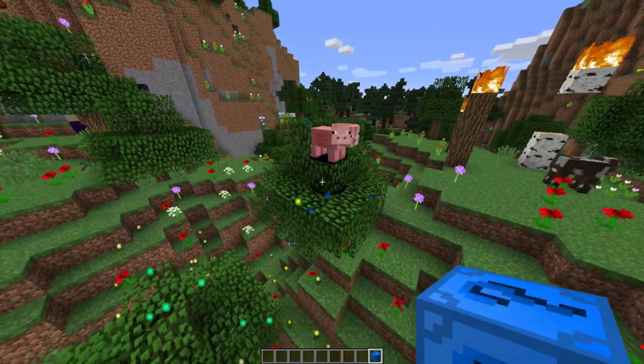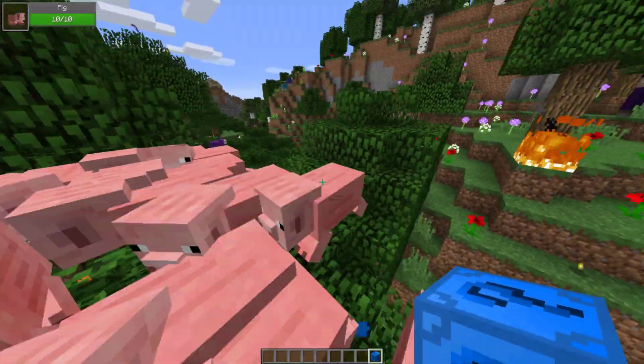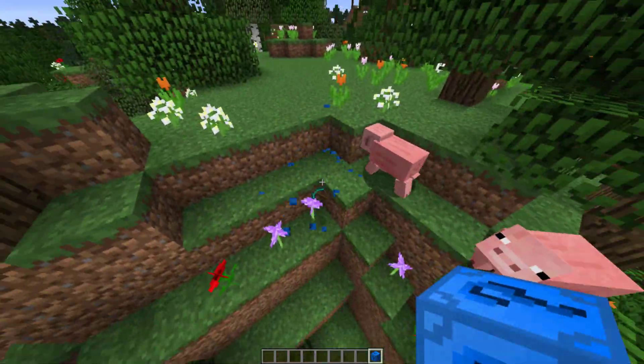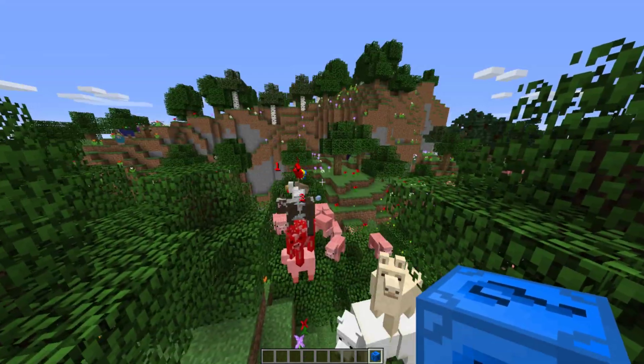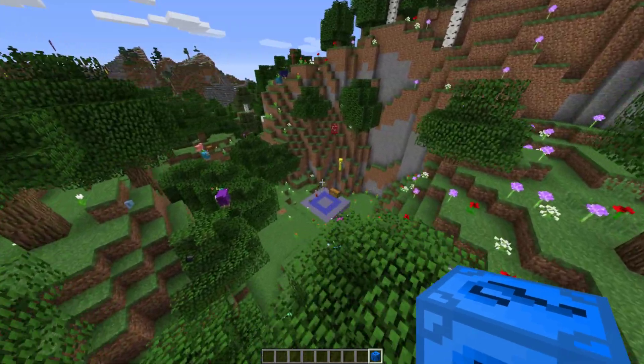We got some XP, pigs, gold, more pigs — a lot of pigs — and some packed ice. I almost said where's the blue ice, but I forgot we're not in that version. We got another mob stack, but this time it's the passive mobs — that's pretty cool!